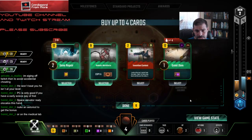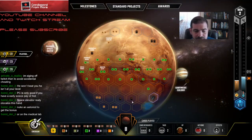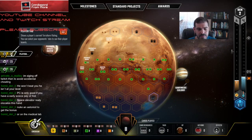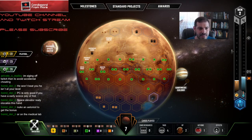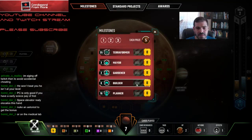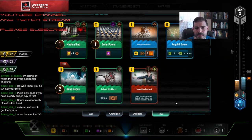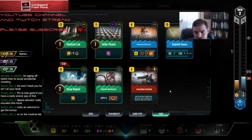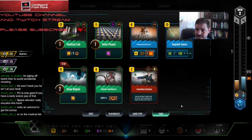I could probably afford to take more cards. Do I want to pay five to get a card — it gives me a pretty good selection. I think I can do better than Great Dam, particularly since I'm pushing so hard into science. I would much prefer to play something like Quantum Extractor or Mass Converter. Credit Core looks like he might be going for Planner. The bummer with going into this direction is it may actually be better for me to bump my steel production than my titanium production.